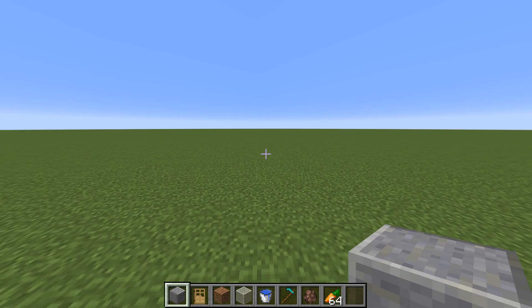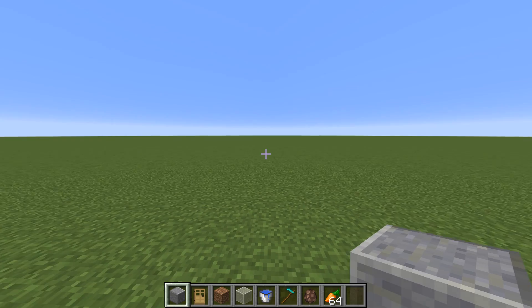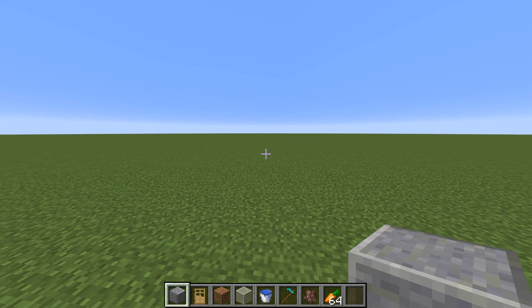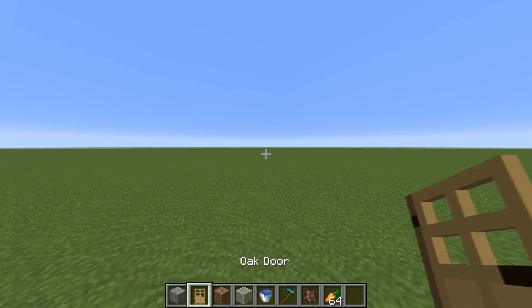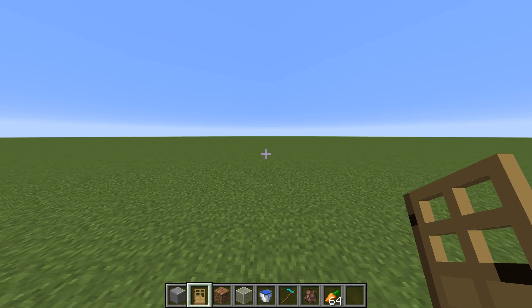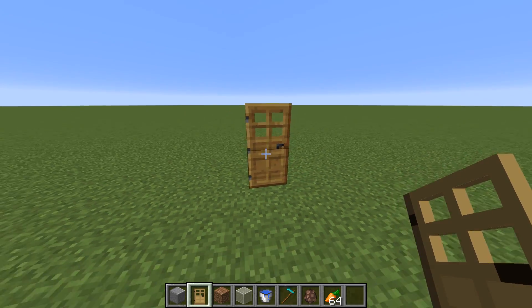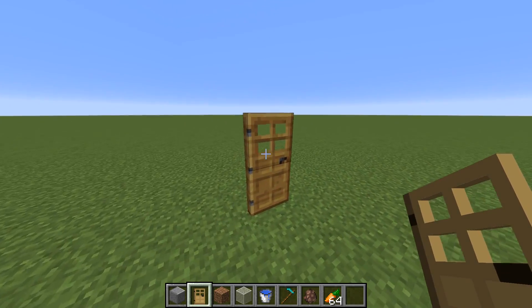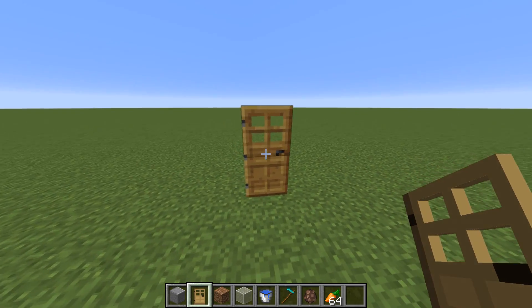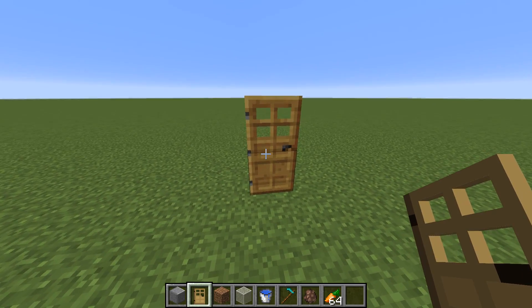The first thing you want to do is find a space where you want to build your infinite villager breeder. Keep in mind that villagers need to be part of a village, and you need to create a village with some doors for this to work. Find a location far enough away from your other builds that won't have any doors, because any doors the villagers detect outside this design will cause the village center to shift and could cause your breeder to stop working.